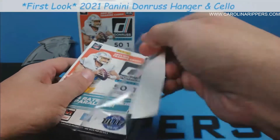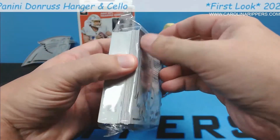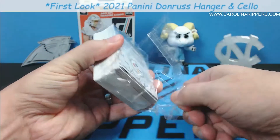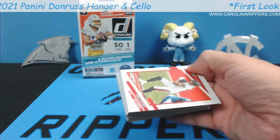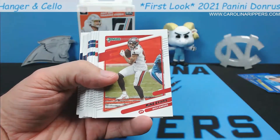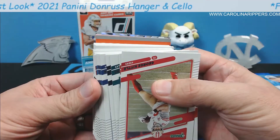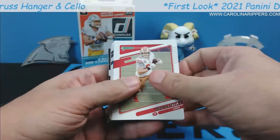Now let's see what we get out of the hangers. If we pull like a Downtown and three optic previews I think we'll be good. We've had pretty good luck actually — remember we pulled a Downtown out of a Donruss blaster last year. Giant stack, same thing only bigger — Mike Evans, Darren Waller — and wait, we would have had an auto in this hanger? That's insane! We would have gotten two autos out of two hangers and a cello!